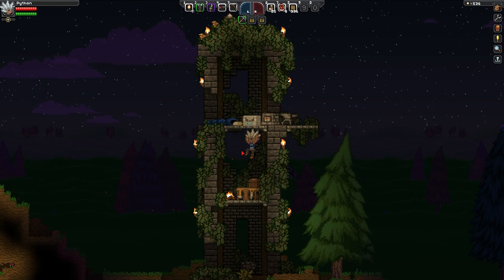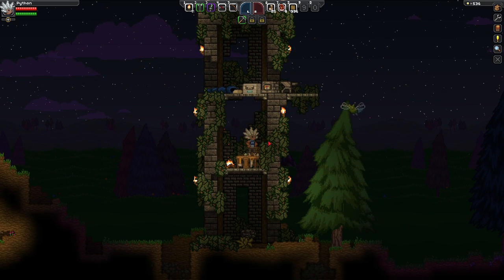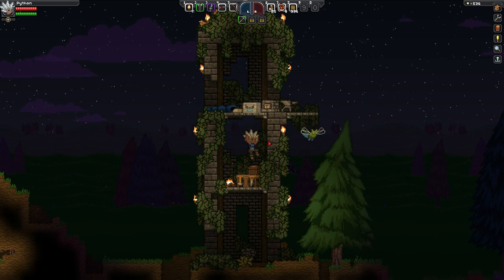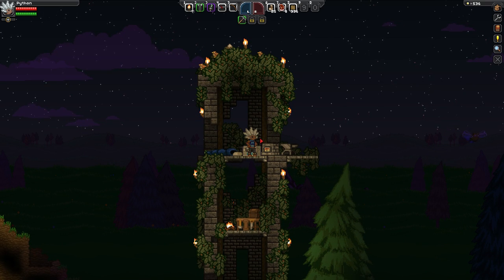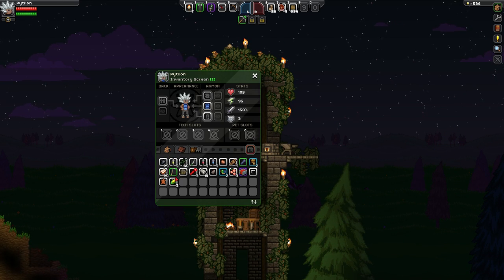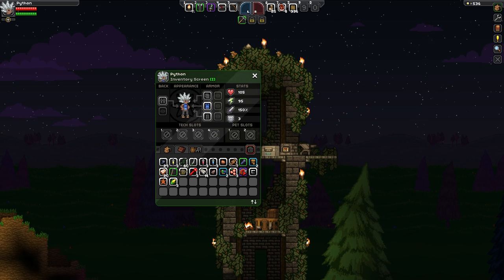As you can see, we are currently inside of our little abandoned base of thing. I come up with the greatest names for things, don't I? I really do. In the last episode, my friends, we managed to grab ourselves a whole bunch of awesome things, including some bars, some iron. We've even got this thing here, the upgrade module, which we managed to obtain from a chest underground, which is pretty awesome!